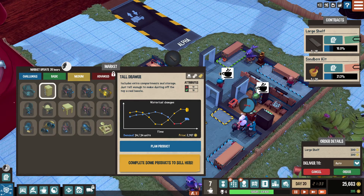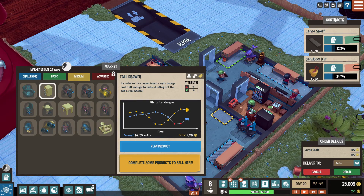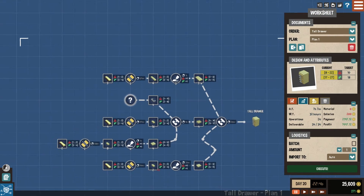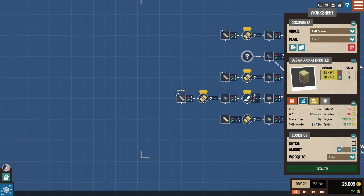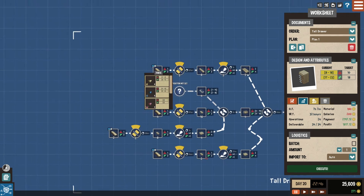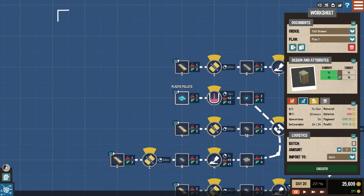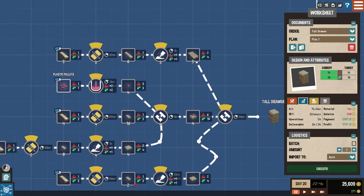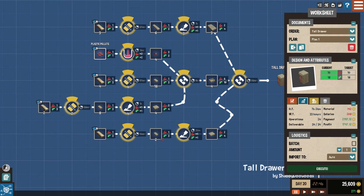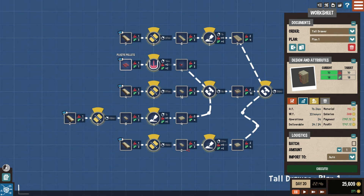Priority is going to be these shelves. Now I want to figure out what to make next — maybe do a couple of shelves, maybe start working on medium projects. Price is good here and I've got 25 grand. I'll slow down time — I want things moving while I plan but I don't want them going too fast. I always do all the basic materials first just to see what I'm working with, put me in the cheapest spot.